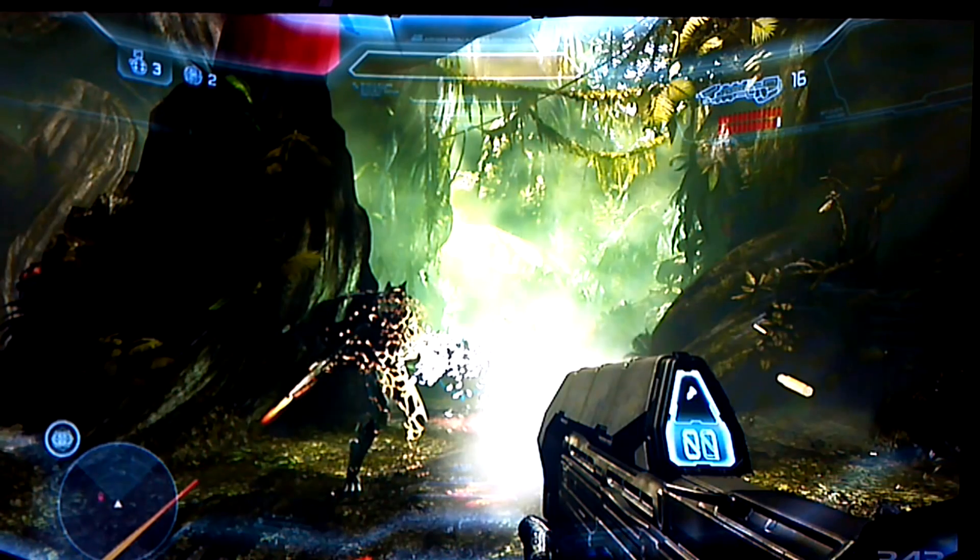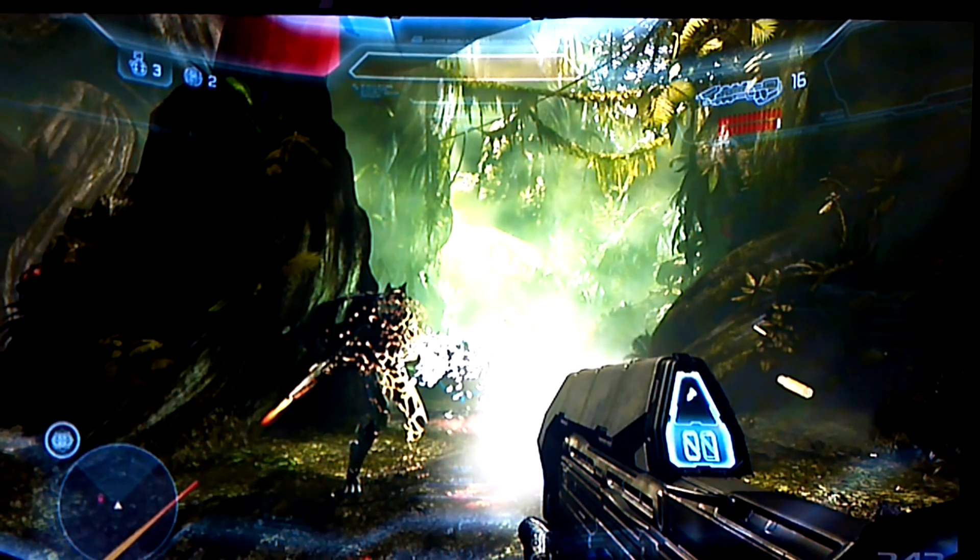In this pic, it shows the assault rifle, it shows the radar, and it shows the new armor ability, Promethean Vision. And it does confirm that there are frag grenades and plasma grenades in this game, like we all expected. It also shows Master Chief killing one of the new Promethean Knights.